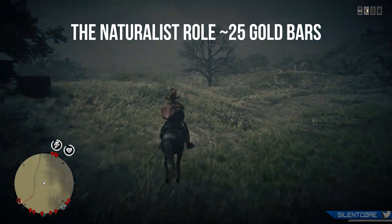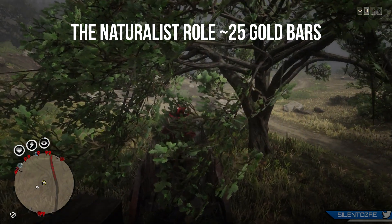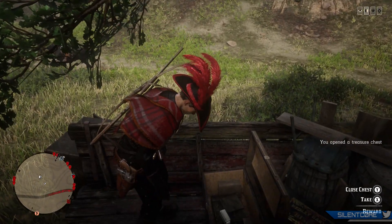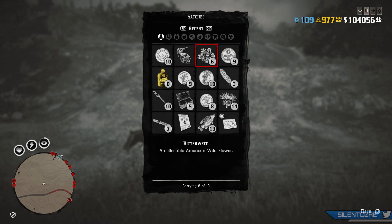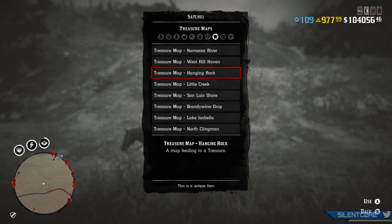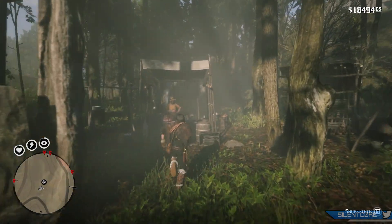Moving on to how much the naturalist role will cost to start — all previous tier one roles in Red Dead Online had an upfront cost of 15 gold bars, and then the Moonshiners DLC, as an extension of the trader role, had a higher upfront cost of 25 gold bars. I believe the naturalist role will actually be a tier 2 role extending from the collector role, so I'd recommend starting the collector role and reaching at least rank 5. Expect to pay at least 25 gold bars to start the naturalist role.